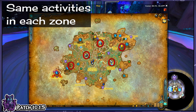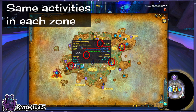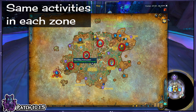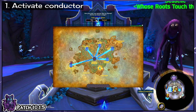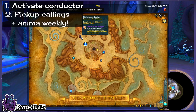Now we have the Anima Conductor activities. The activity types are the same in each Covenant Zone, just in different locations. These are a World Quest, two Dailies, two Rares, and a Treasure. The point is to do all of them for the max amount of offerings each day. First, check the Anima Conductor in your Covenant Sanctum to activate all of these locations — they need to be activated or you can't do them. Also pick up all the Callings available in your Sanctum, as some of the Conductor activities will count for these depending on what's available.